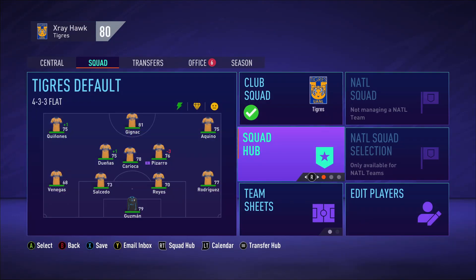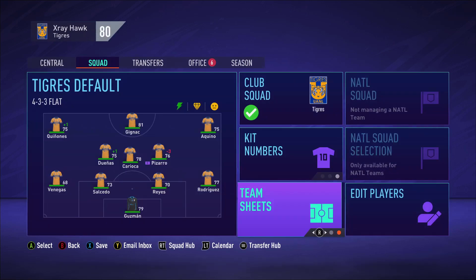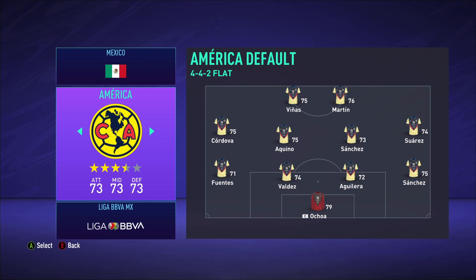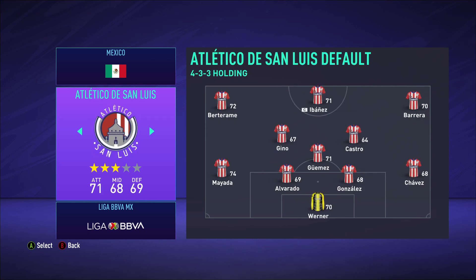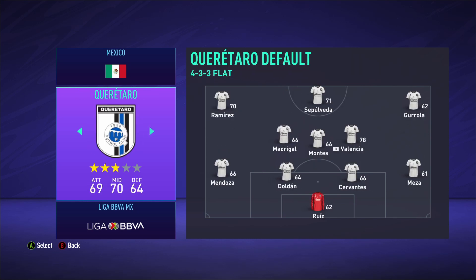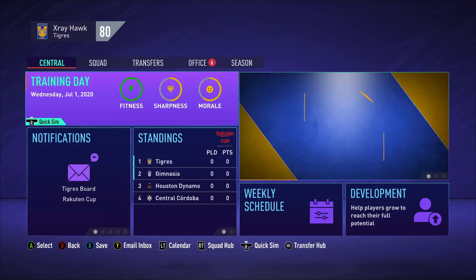They changed 'squad hub' to 'injury list' - a couple FIFAs back we had an injury list, but now you have to go all the way into squad hub through everything before you can see it, so bringing it back is amazing. Kit numbers also makes it super easy to change numbers without changing plans or anything else. Team sheets are back too - last year we could see the overall of every single player on every team, they took that off, but now it's its own tab.